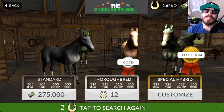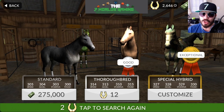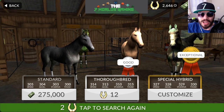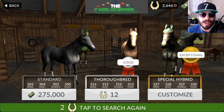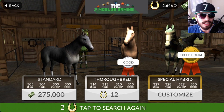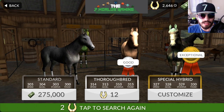What you're going to want to do is add up all the numbers. For the purposes of this video I'm going to go with the special hybrid — the best one, the one with the camo, the exceptional one. We're going to add up all the numbers: 327, 328, 329, and 330. Let's see what we end up with.